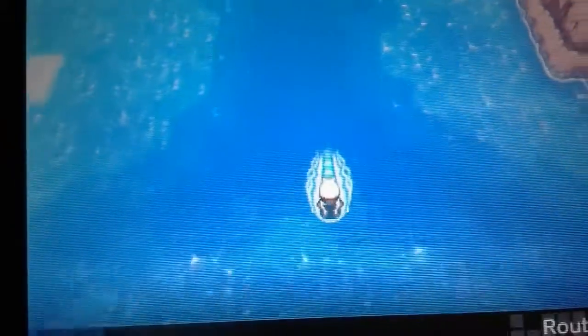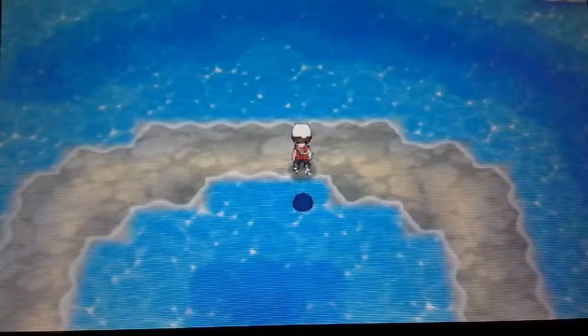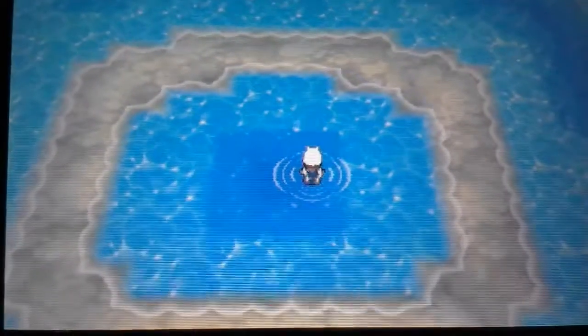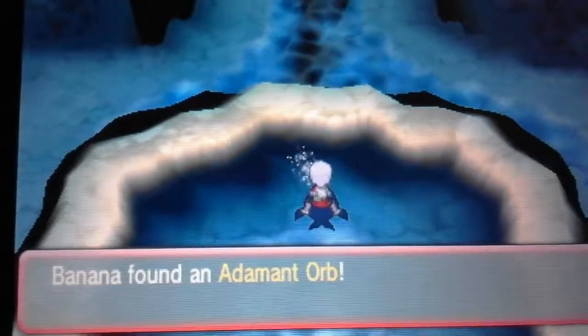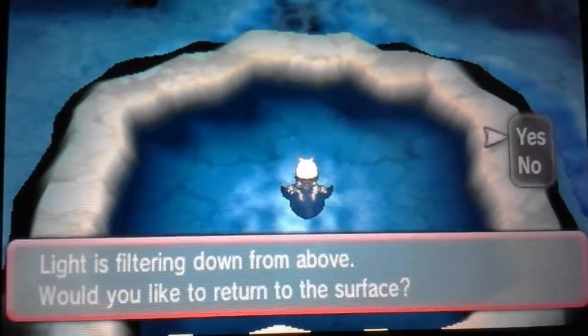What's up guys, it's VanillaidBanana here. So if you want the Time Space Orbs, you're gonna first come here to Route 128. You're gonna start by diving here, and you're gonna come to this place next to the center of the Seafloor Cavern. You're gonna find your Adamant Orb, which is suited for Dialga — it helps it power up its STAB moves, the Steel and Dragon types.